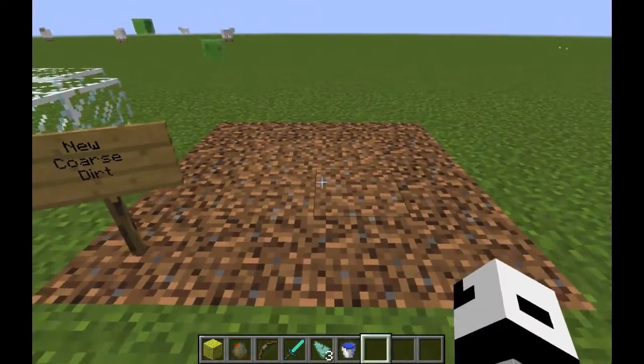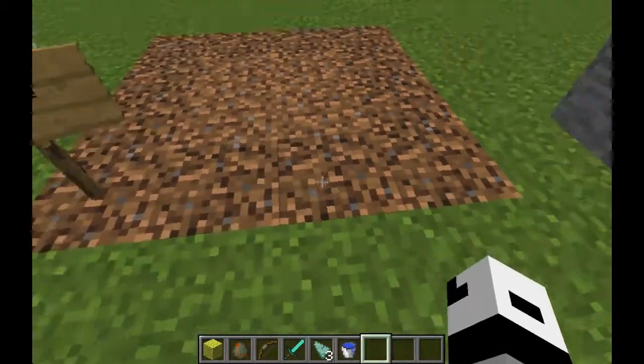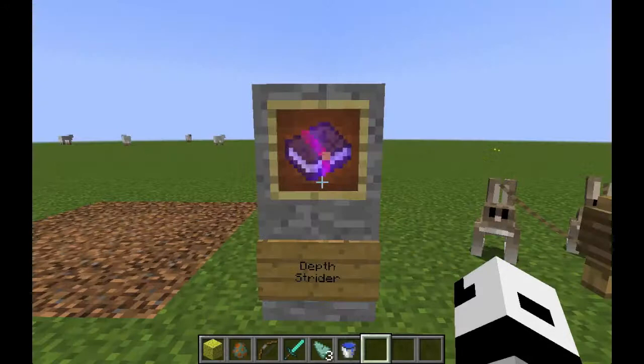There's a new type of dirt called coarse dirt, which is a little bit darker than normal dirt and won't allow grass to grow on it. There is also a new enchantment that can only be applied to boots — it will allow you to walk faster underwater.